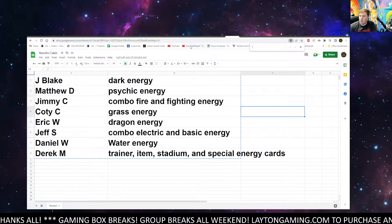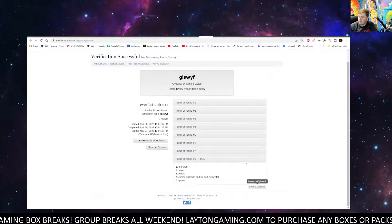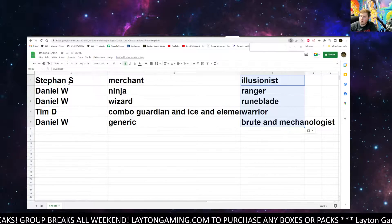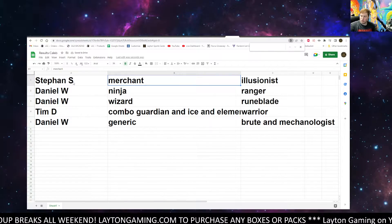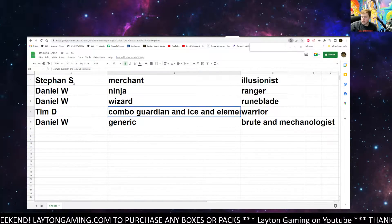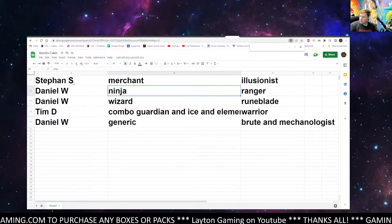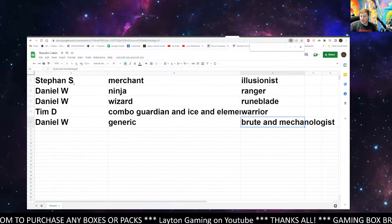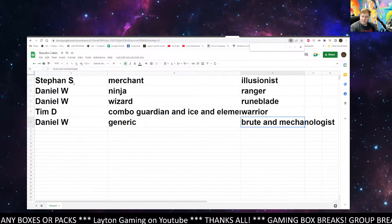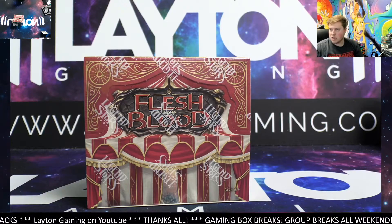On the Flesh and Blood tonight. Previous results, new results. Here we go. Alrighty — Stefan S on Merchant and Illusionist tonight. Tim going to be on the combo: Guardian, Ice, Elemental, and Warrior. And then Dan, you are going to have everything else — Generic, Wizard, Ninja, Ranger, Runeblade, Brute, and Mechanologist. Good luck, guys. Thank you again for hopping in. Let's get right to the Everfest boosters.